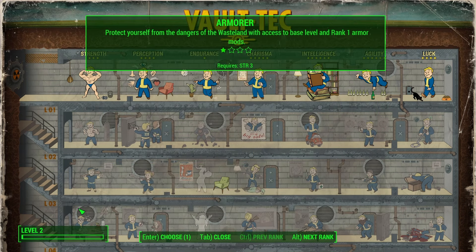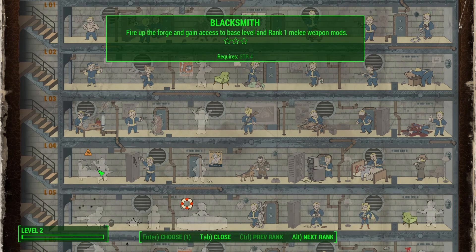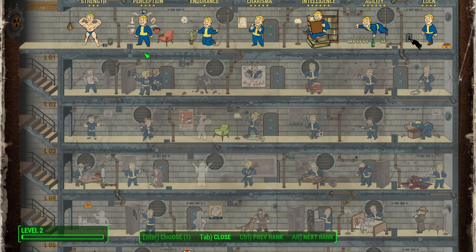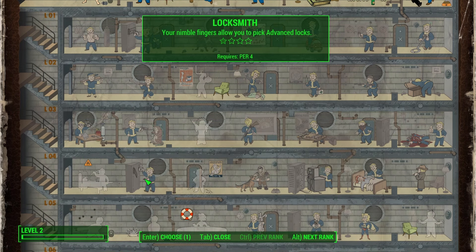Since we have a strength of three, we can only go down to tier three on the strength line — see how that one's grayed out. So, to be Lucy, and in Lucy's voice: wow, I'm really getting the hang of this lock picking. I never had to pick a lock in the vault. Nothing was locked behind access we weren't supposed to be at. Now that I'm getting kind of good at this, I think I'm going to add a little bit of skill. I can now pick advanced locks.